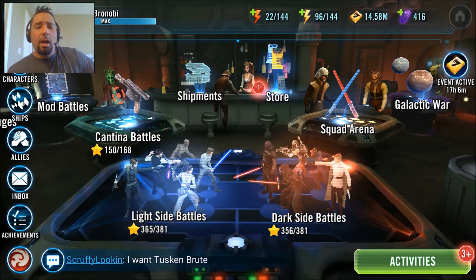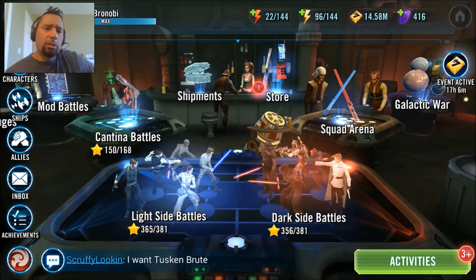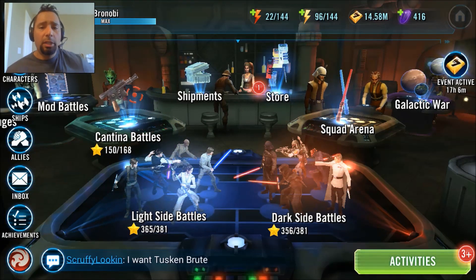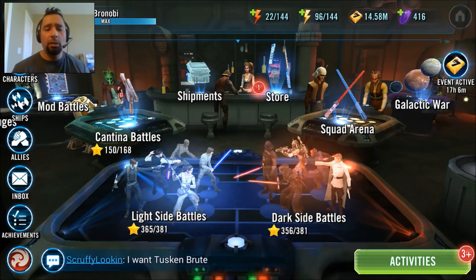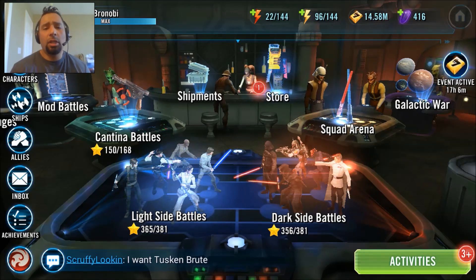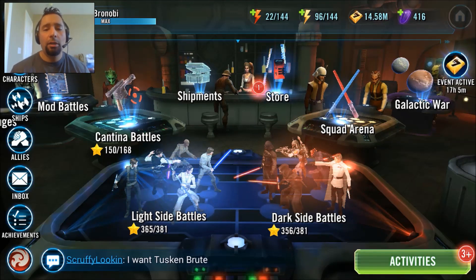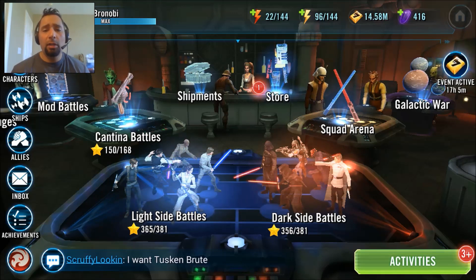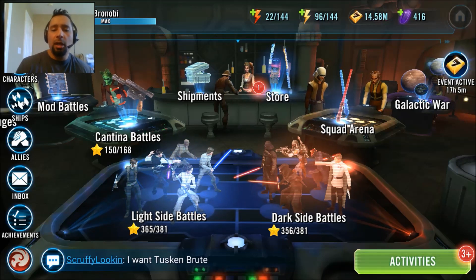Where do I rate Ahsoka? I think she'd be a good fit for a rebel team. She doesn't have much specific to rebels, but she did hit hard with the leadership abilities of Wedge and Biggs bumping up those offenses — she was a force to be reckoned with. She might fit in with most teams — I'd have to test drive her more. The problem is I don't really have her yet in a usable state, so I can't really focus on other synergies. We took her through some light side battles and it locked me down to light side teams — she might fit in with others. Check out other videos floating around out there, but I hope you guys like this one. I'll see you in the next one.